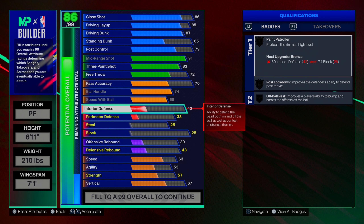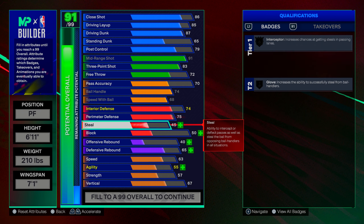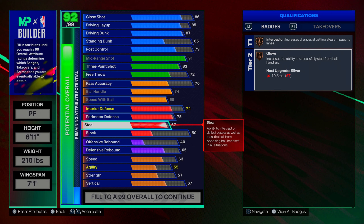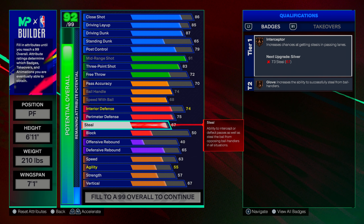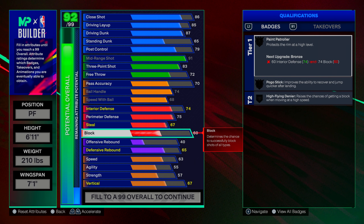On defense: I go up to 74 on interior, 75 on perimeter, and 67 on steal so I can get some sort of glove — we get bronze interceptor and bronze glove, which is great. Bronze interceptor is OP — you get passing lane steals out of this world. If you're in the lane with a bronze interceptor, you get those animations to catch the ball. Bronze glove gives you pokes here and there too.